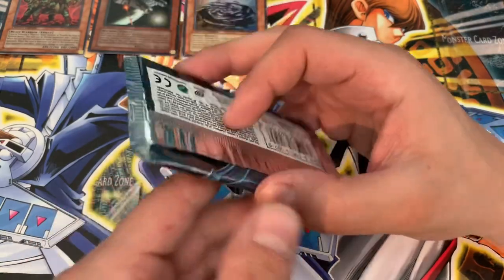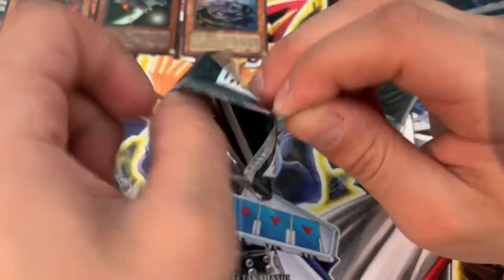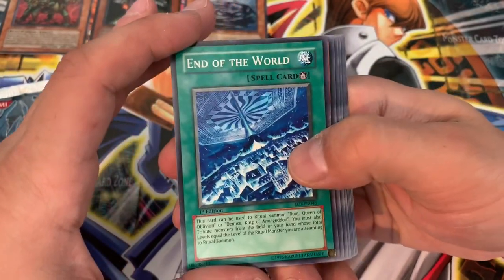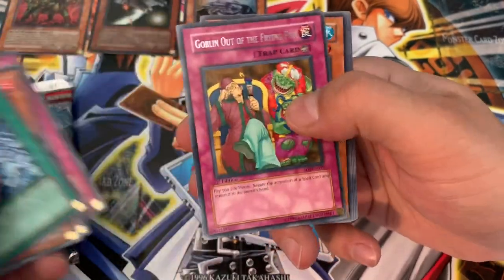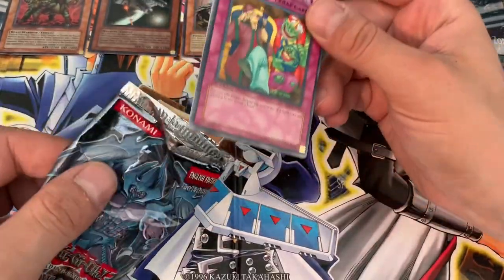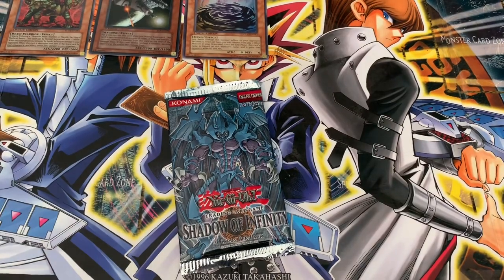Shadow of Infinity — the last pack I have for the first edition. Can we pull a Cyber Laser Dragon here? Is it possible? Probably the best card in — wait, Phantasmal Martyrs as well would be a nice card to pull. End of the World. Ten Capito Sien. Machine King Prototype. Super Junior Confrontation. And Goblin Out of the Frying Pan. I didn't think there was another ulti in there. Even though we only pulled one super, still a pretty awesome opening — open all these old school packs. Hope you all enjoyed. Peace!